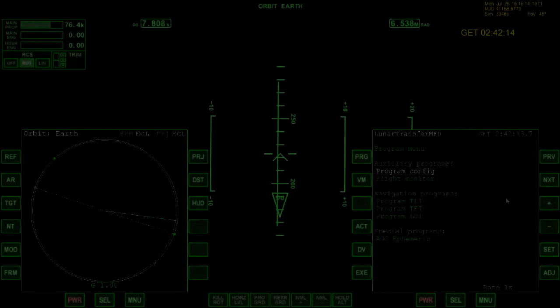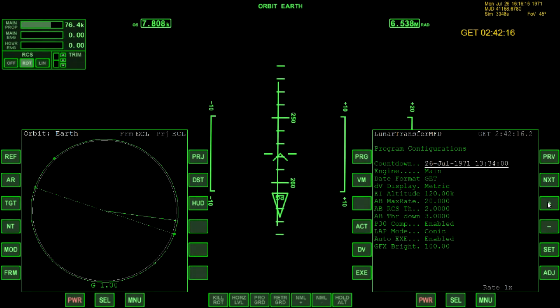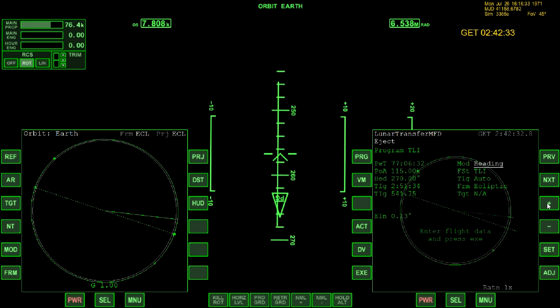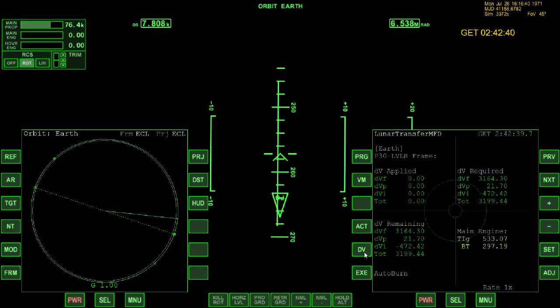Let's jump ahead a whole hour. Just for the sake of practice, we'll go through the program again and refresh everybody how this is done. The TOI — hit the plus sign, come on over, hit the DV, and we're ready to do the auto-burn, or at least set the program for auto-burn.